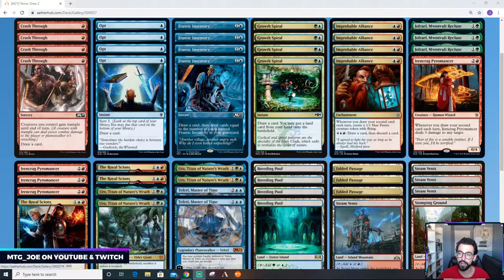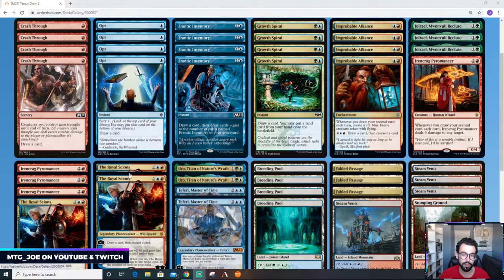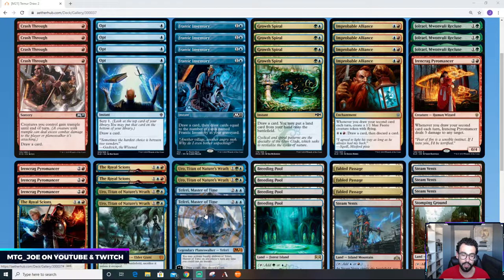Growth Spiral also gets you ahead on lands. You have the Royal Scion and Teferi, which lets you loop every turn — draw a card, discard a card. Same with Teferi, but you get to do it on your opponent's turn as well. And then four copies of Uro, though we could probably go three. We're filling our graveyard quite a bit with all these cheap cantrip-style effects, so it's a way to escape Uro back afterwards.